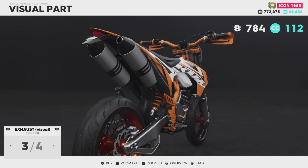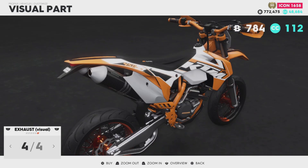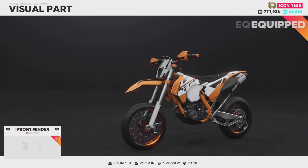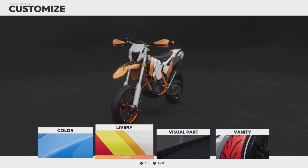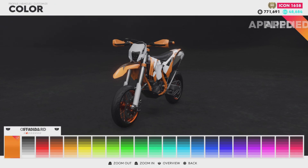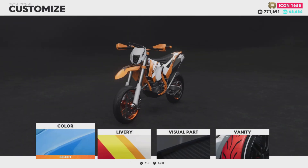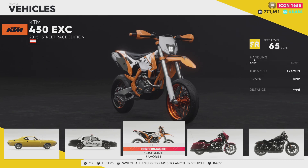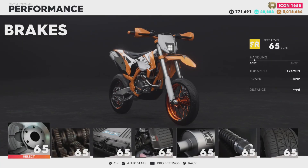We have four exhausts — we are going to go for the carbon one. That is all we have for customization, but I wasn't expecting any at all, so that's not too bad. I think we'll keep the orange to match the rims. You can obviously also change liveries and vanity items, but let's get straight into the performance parts.